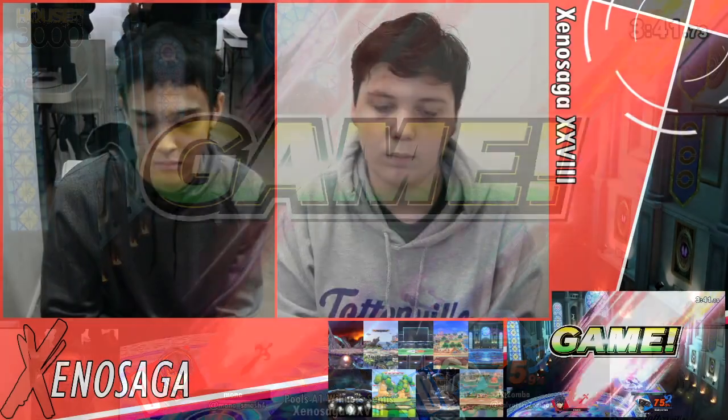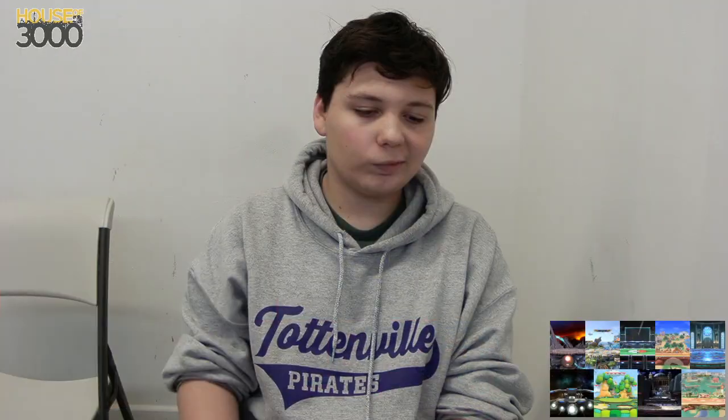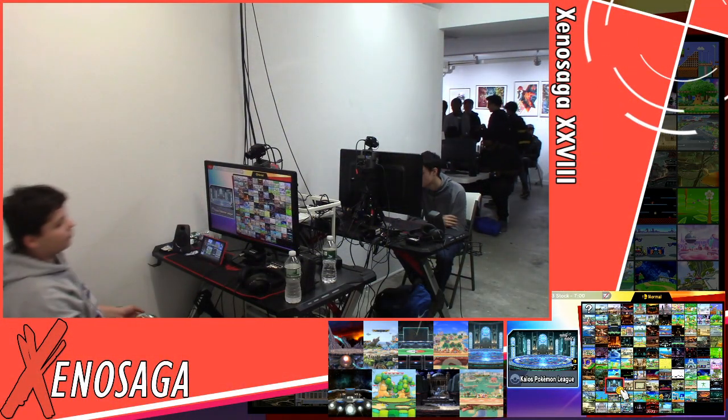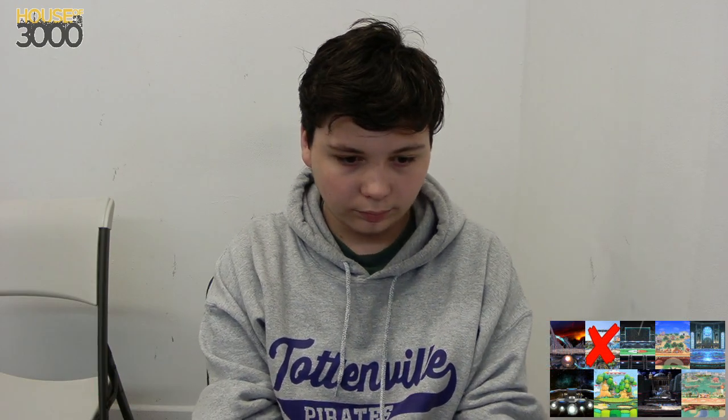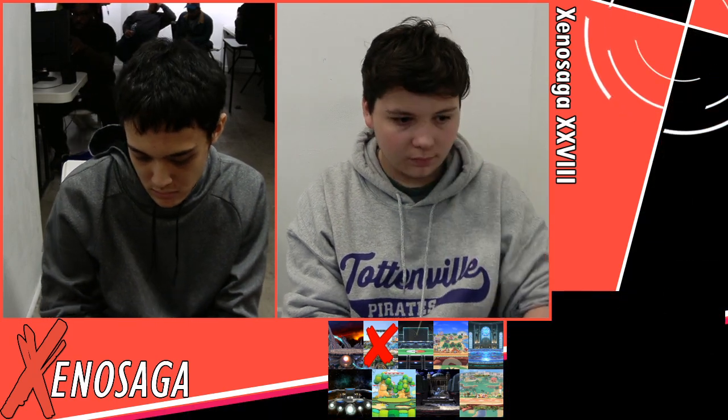That should be it. Now, I think the big thing is that Mono maybe needs to adjust. It's so hard when you're down by that much to not play scared. By the end there, it felt like Zumba had too much free reign — he was able to do whatever he wanted. He was able to go high in neutral, just kind of approach, dash back and forth in front of him. And there are certainly ways that Marth can deny that sort of thing.